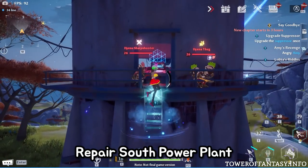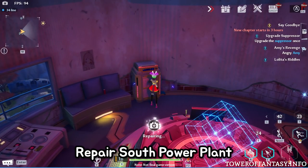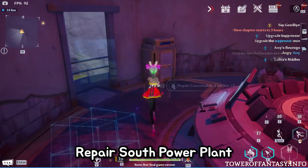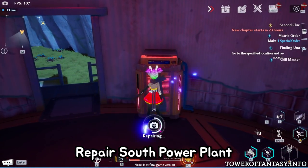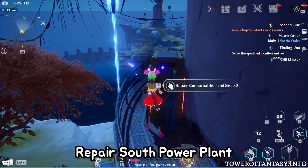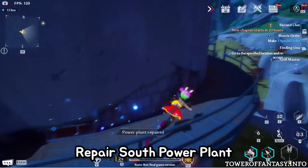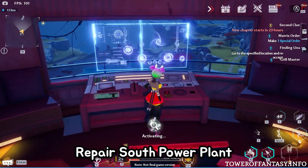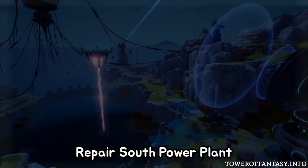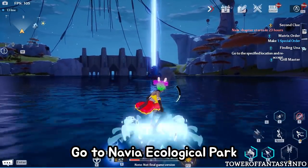And finally, to repair the south power plant, you'll have to fix the three generators found around the building. Since it doesn't consume the toolkits, you only actually need two instead of five, and then you can feed them to your mimics if you want. Now you'll be able to open the gate on your left and enter Navia Ecological Park, found at the beam of light in the middle of the bay.